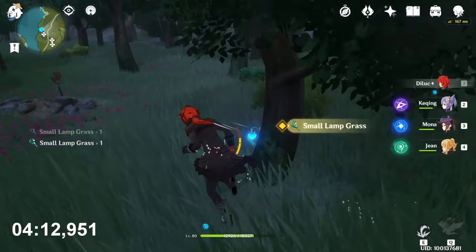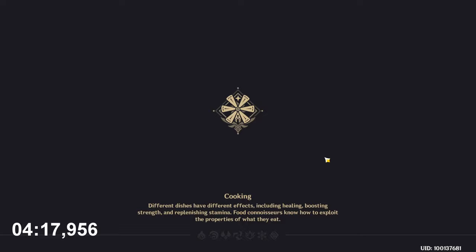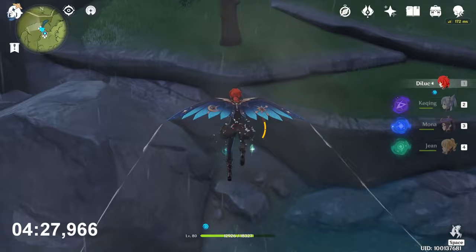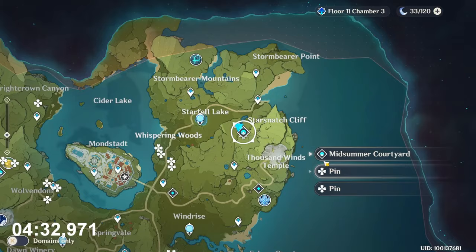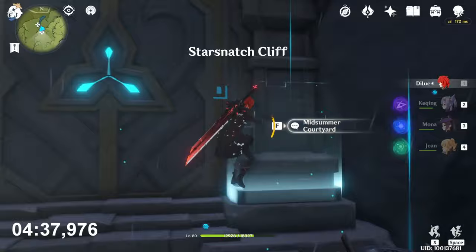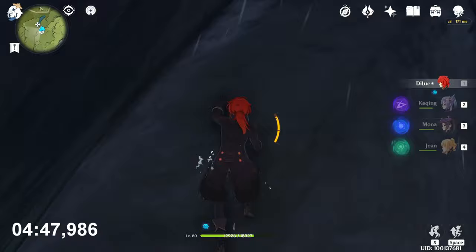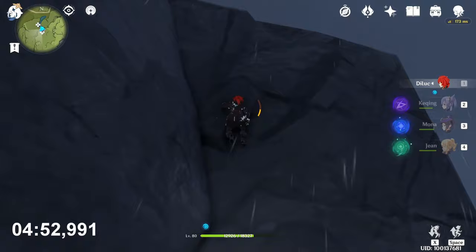Now the last position is on that domain. First of all, jump down instead of climbing. Here you will find two of them. Now teleport back, climb the domain door, rest for a while to recover stamina, and on the top there are three as well.